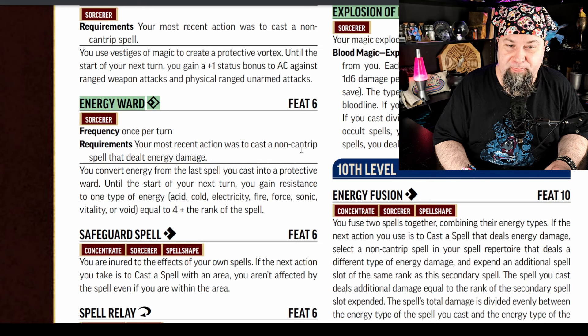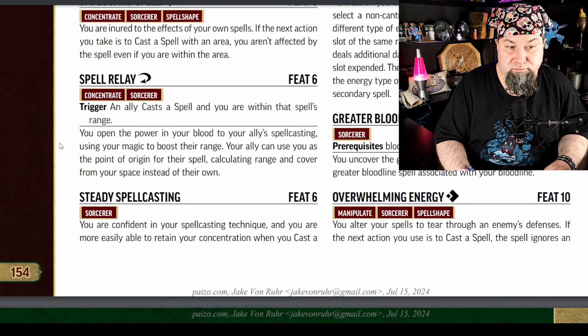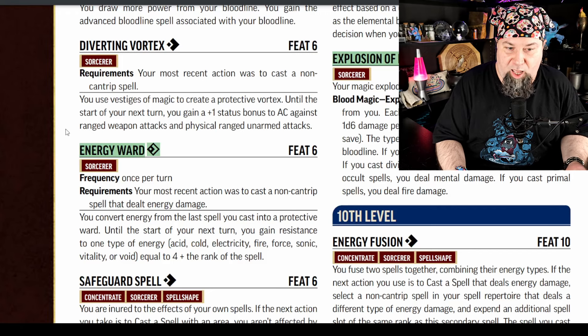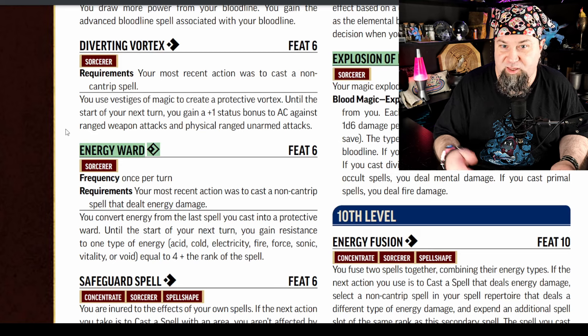Next new feat: Energy Ward. Level 6, free action, frequency once per turn. Requirements: your most recent action was to cast a non-cantrip spell that dealt energy damage. You convert energy from the last spell you cast into a protective ward — until the start of your next turn, you gain resistance to one type of energy: acid, cold, electricity, fire, force, sonic, vitality, or void, equal to 4 plus the rank of the spell. I love that you can choose it — it's versatile. If you're dealing energy damage with your spells, you're going to take this, because it'll be useful in so many different fights.